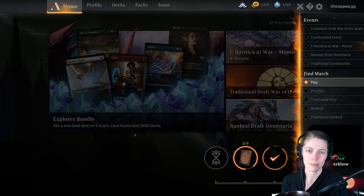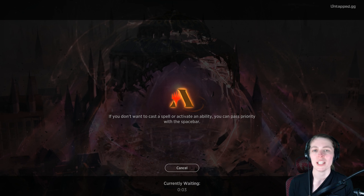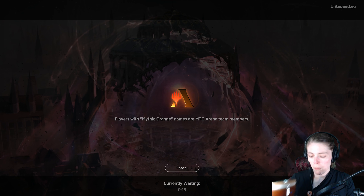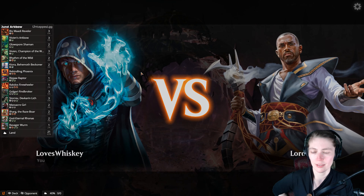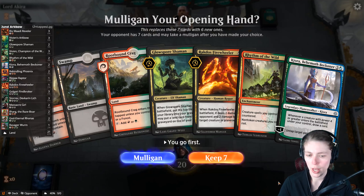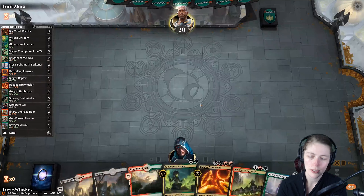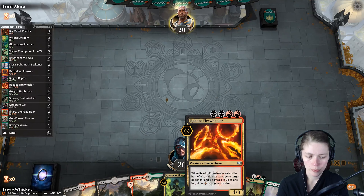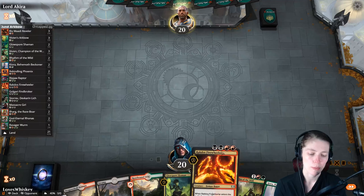See — this is what I'm talking about: Jund, you just don't see enough of it and it feels so good to be winning with it. We'll play one more game. We can keep this hand: Rootbound Crag turn one, Glow Spore Shaman turn two, Kiora or Rhythm of the Wild turn three — let's keep it. Turn three: do we want Rhythm of the Wild or Kiora? Maybe Kiora so we can draw a card when we drop Rakdos Firewheeler. We're up against Lord Akira, it seems.